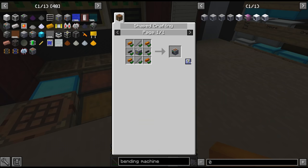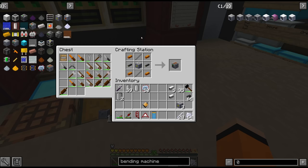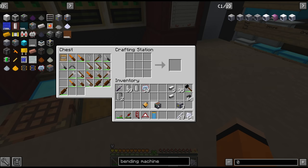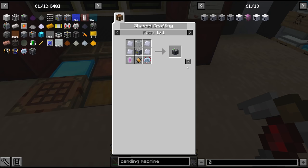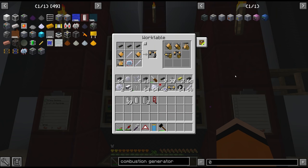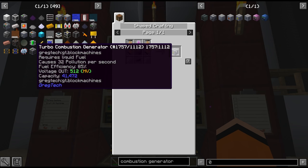The quest recommends the polarizer, which allows us to make the rods magnetic — we need this for EV tier so we're jumping the gun a little bit, but we may as well craft it now. The quests also recommend the autoclave, which we technically don't need right now but we may as well craft it as well.